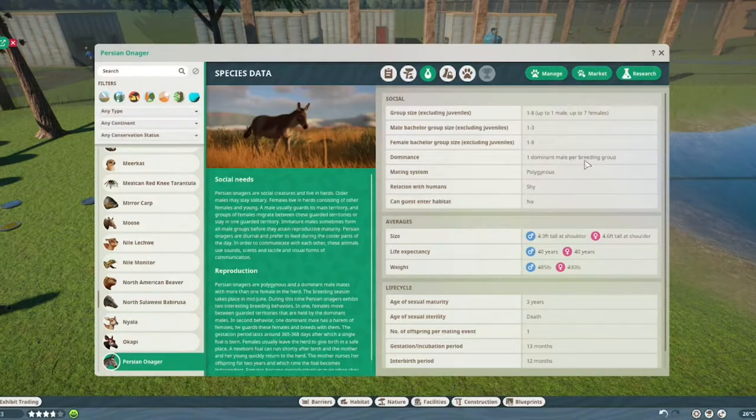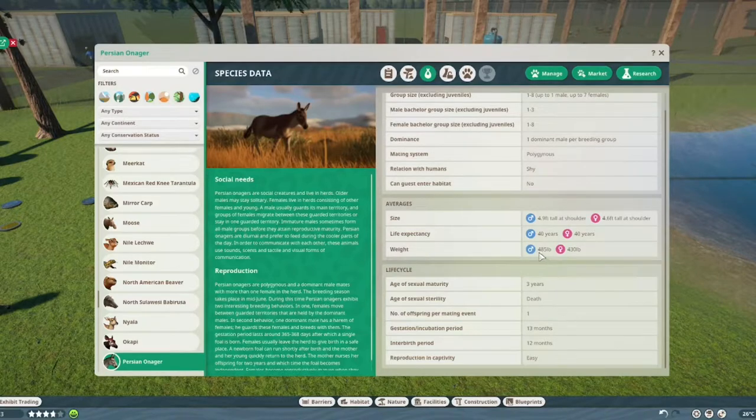One dominant male per breeding group. They are polyamorous, shy around humans, and humans should not enter their habitat — this is not a horse you want to pet, it's a wild animal. Males grow to four foot nine at the shoulder, females four foot six — about a meter and a half for the females, males a bit taller. They live around 40 years. Males weigh around 485 pounds (242 kilos), females 430 pounds (215 kilos).